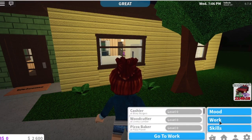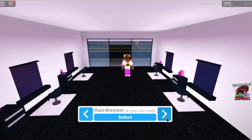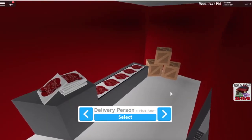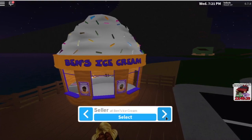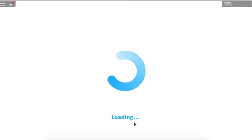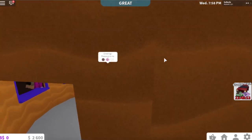There are a ton of different jobs you can work: cashier, hairdresser, mechanic, pizza baker, delivery person, fisherman, and a seller at Ben's Ice Cream. I think I want to do the ice cream job for the first time. If you guys want me to do videos on working different jobs and seeing how much money each pays, let me know in the comments! Look how cute this work outfit is.